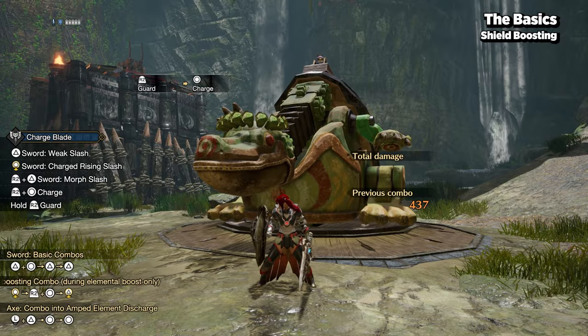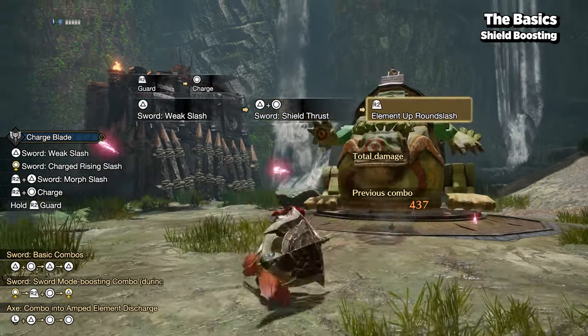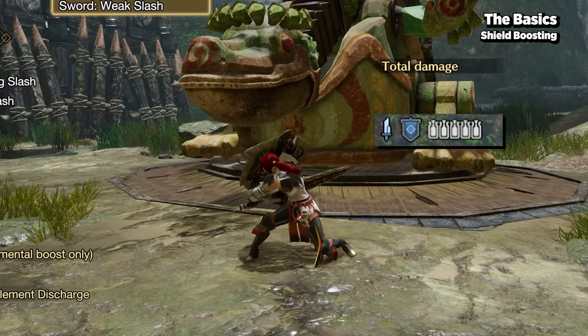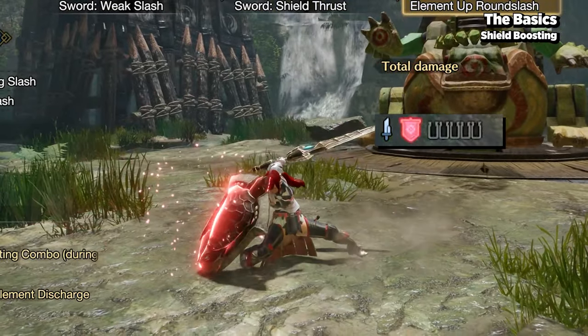One very important mechanic to take note of is element boost, also known as shield boosting. By pressing guard during AED, you perform a round slash that transfers all the phials into the shield and boosts it elementally.